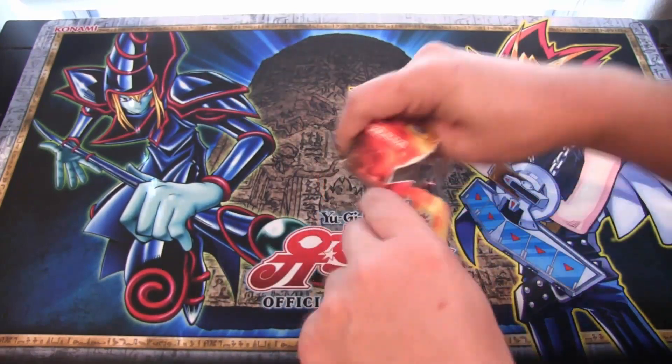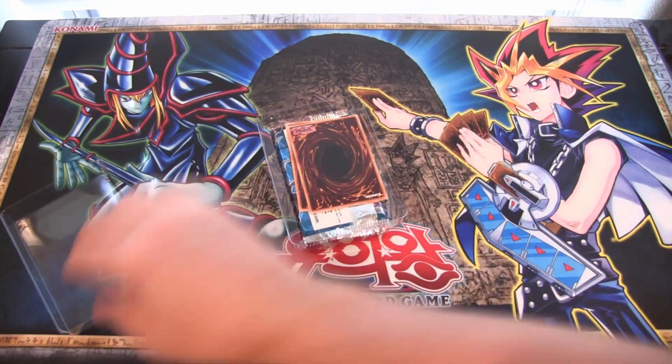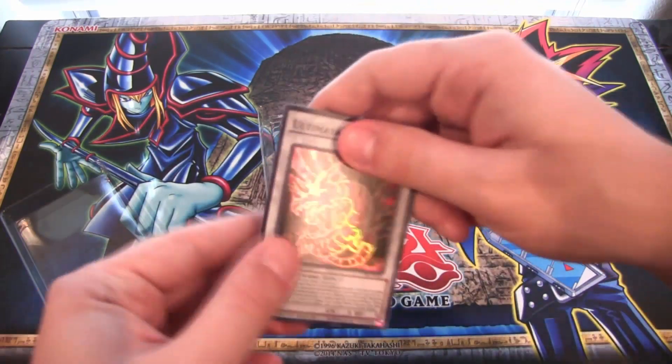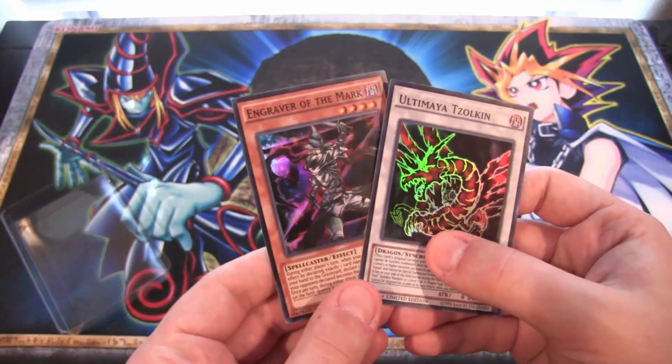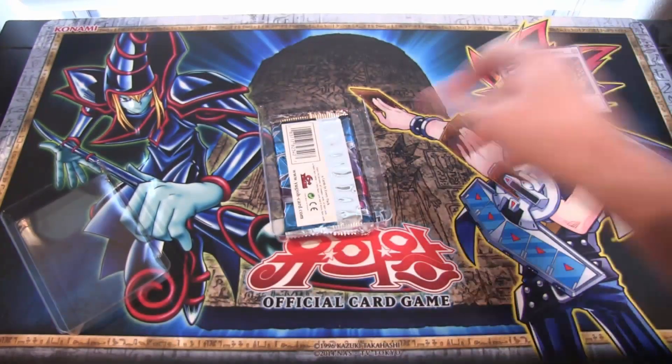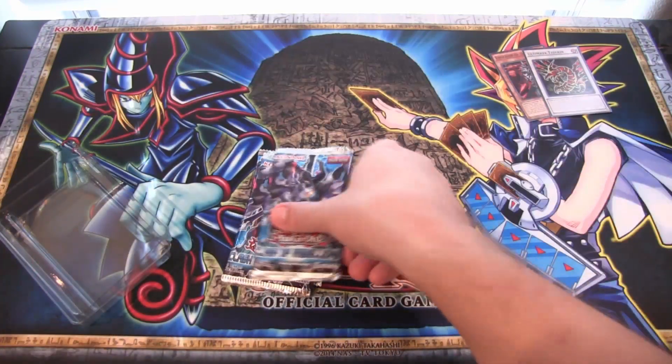There we go — what promo cards are we gonna get? We have Ultima of Zulkin, that's a good one, and Engraver of the Mark. Pretty good promos on this one.